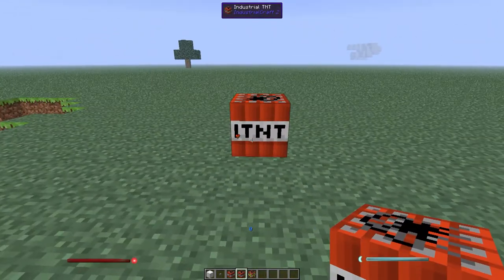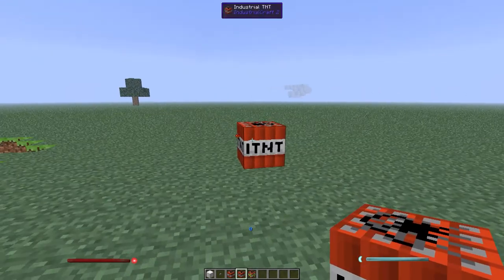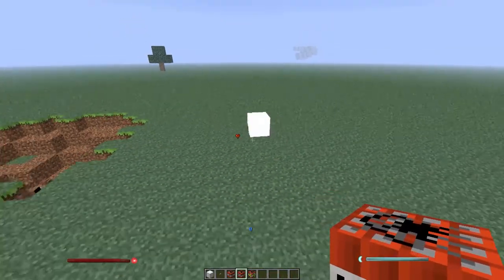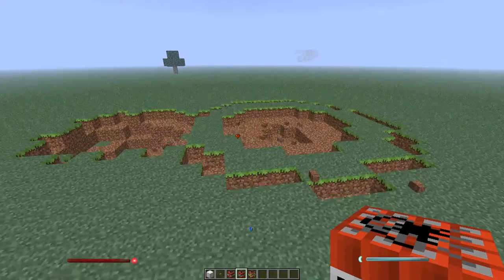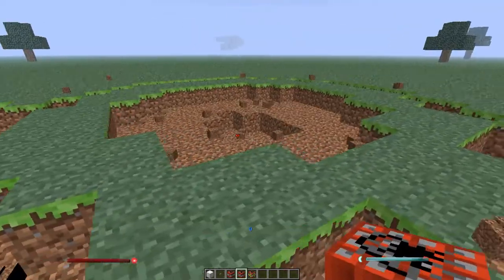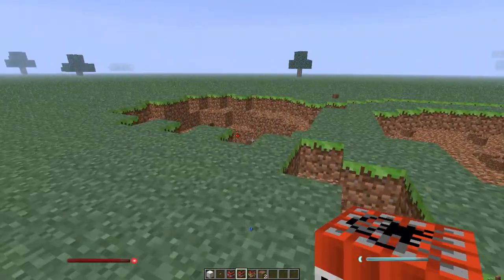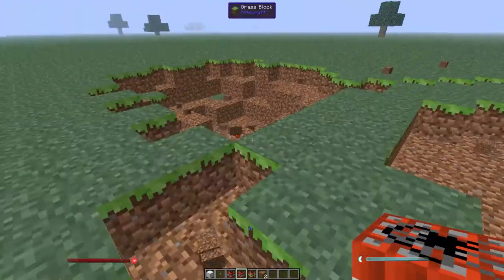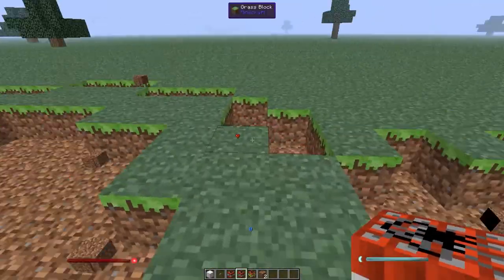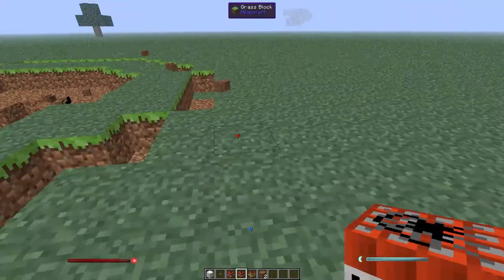This is Industrial Craft 2. The regular TNT needs redstone to get started, but this does not — you can just hit it and it'll go ahead and ignite like that. I got them a little too close together, but it is a little bit bigger than the regular TNT. It's not as deep, but it does get a larger radius of explosion. That's what industrial TNT does.